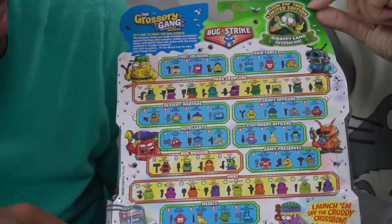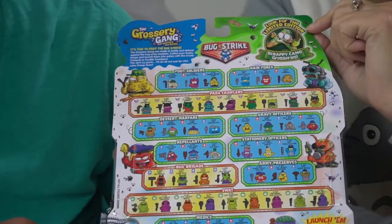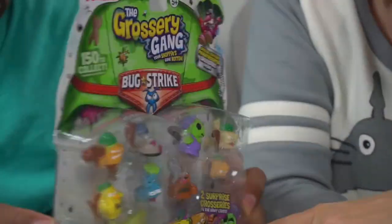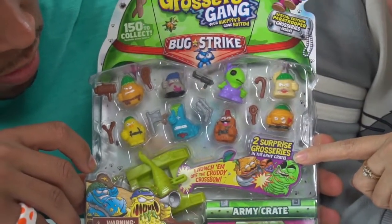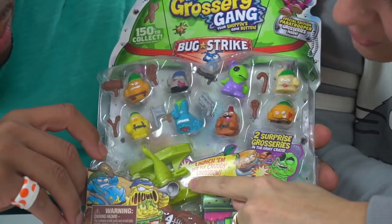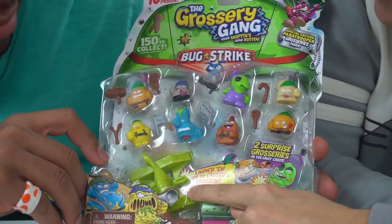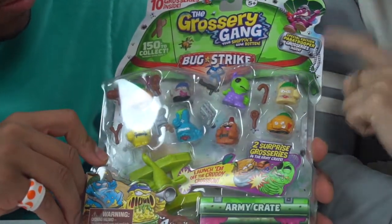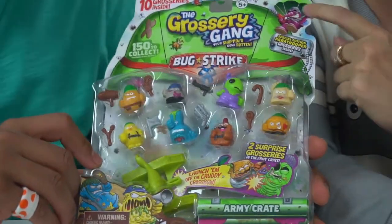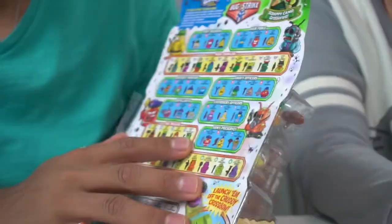It also says look for the limited edition Scrappy Camo grocery, so Omar's going to be looking for those. In here it says there are two grocery surprises — two surprise groceries in the army crate — and it comes with a crossbow. It says 'launch them off the cruddy crossbow,' so that's going to be fun. There are special edition paratrooper groceries inside, so I'm excited about those paratroopers. Let's get right into it!